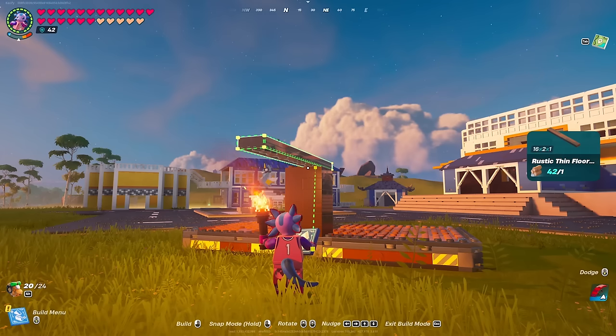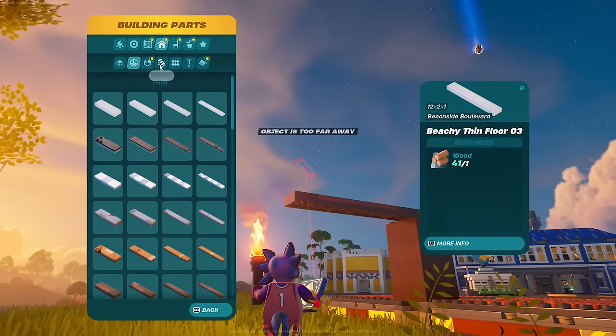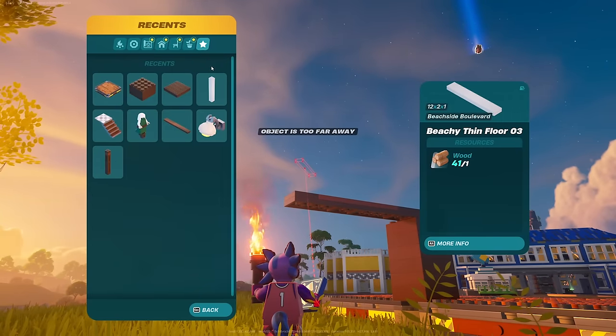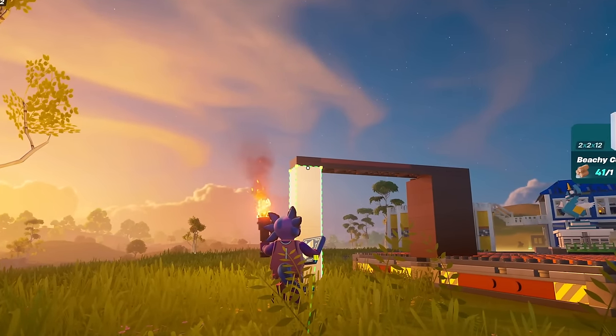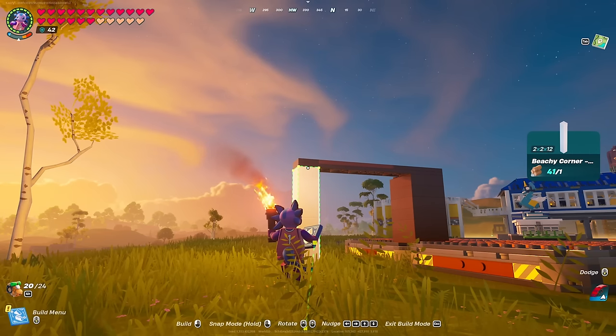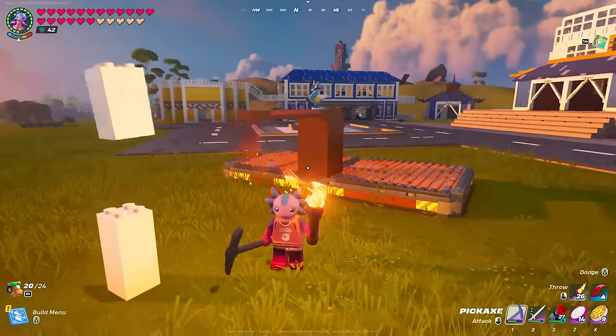Then pull out any floor — I'm going to go with this thin floor. You just need a floor that you're able to see under. Once you can see under it, pull out a pillar again, make sure you put your crosshair right on it, and at that point you can actually just use the nudge feature to nudge it out away from any connection.